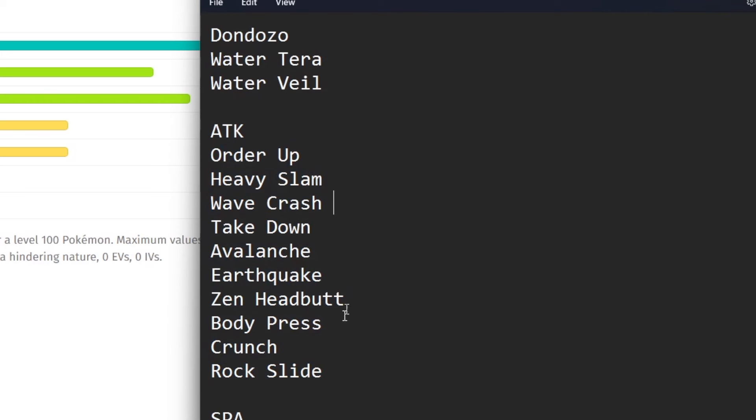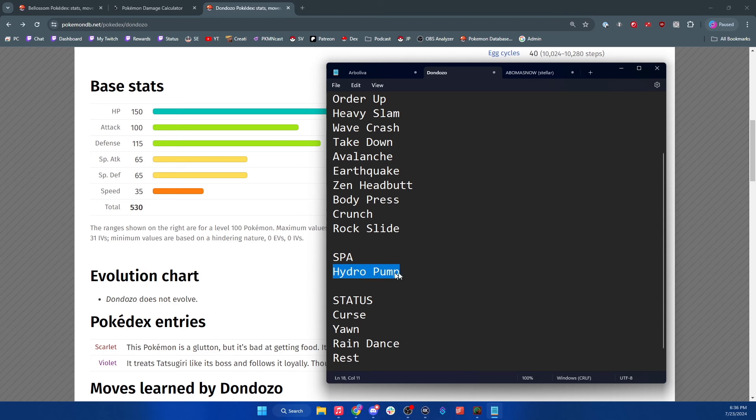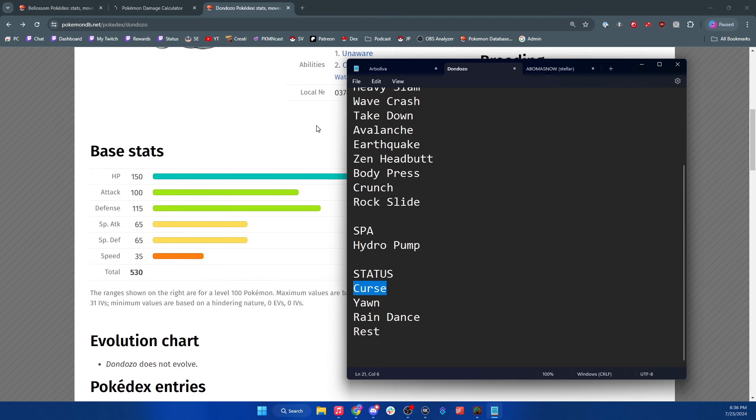On the special side it gets Hydro Pump and Surf — we calculated these just in case; if you can survive Hydro Pump, you can survive Surf. The six-star Dondozo also has Curse. We've seen Curse on a variety of seven-star raids, and this is another reason we're going to focus on the special side. We can control Dondozo's attack in a variety of ways: Chilling Water, Reflect, Tablets of Ruin, and Lunge — there are a couple of ways to control the attack stat.